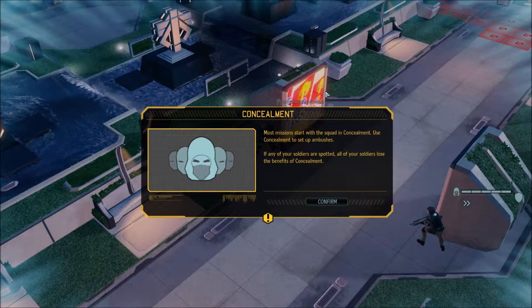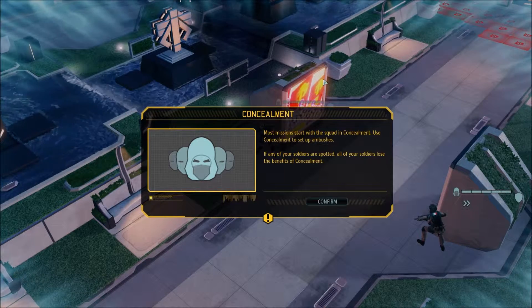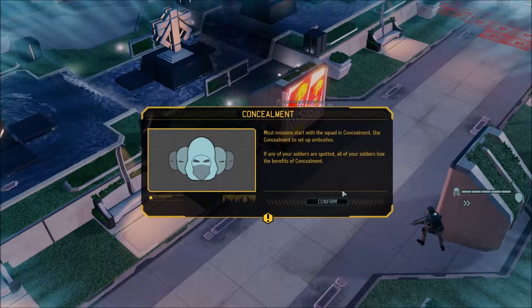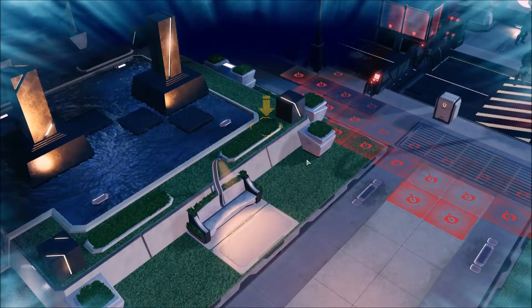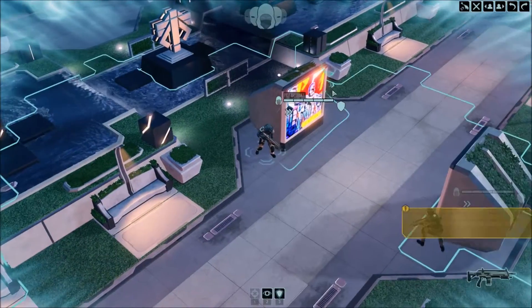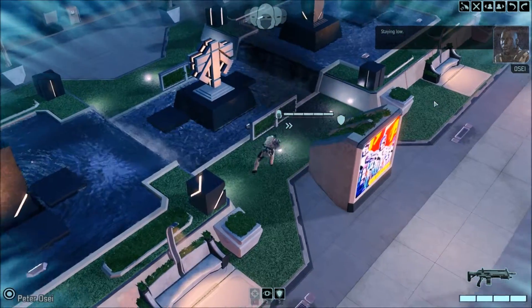Concealment — okay, that's something new. If any of your soldiers are spotted, all of your soldiers lose the benefit of concealment. Confirm. We move him up here, meaning he should still have concealment.